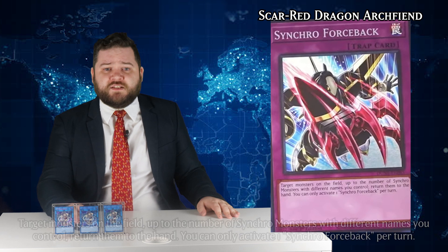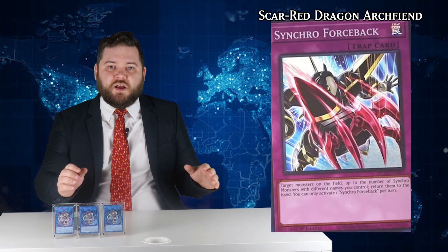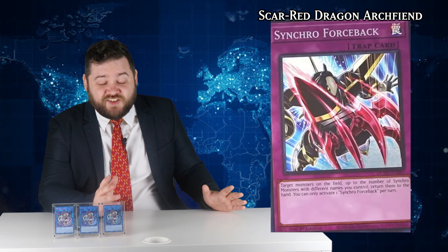And the last card from Duelist Nexus today, Synchro Forceback — a normal trap card that targets cards on the field up to the number of synchro monsters you control with different names and returns them to the hand. This one actually isn't terrible, if only because Duelist Genesis is a card we are also getting in Duelist Nexus, so it is playable as a one-of to search it, since it's a spell or trap with synchro in its name. You can include this as a one-of in a synchro spammy deck. It's not great, it's not terrible, but it's the best card of the Duelist Nexus batch.